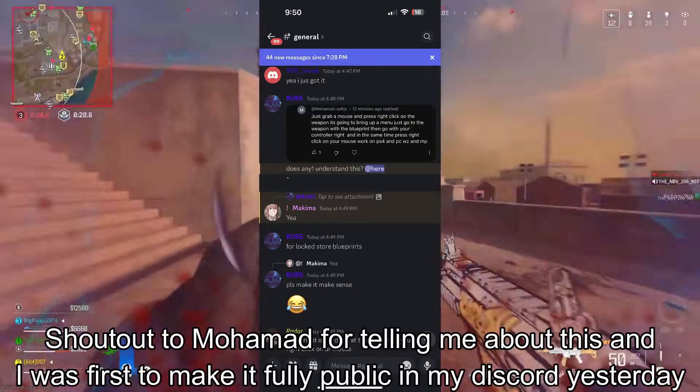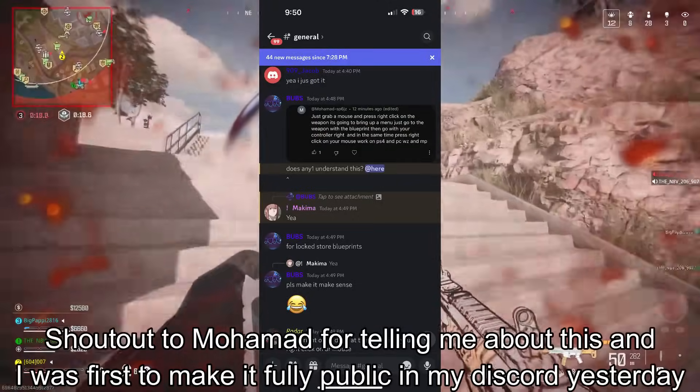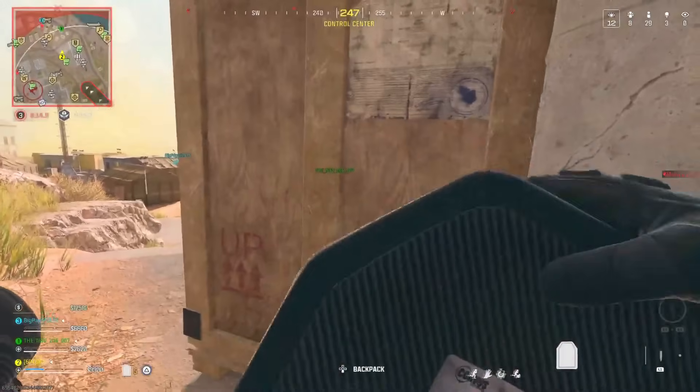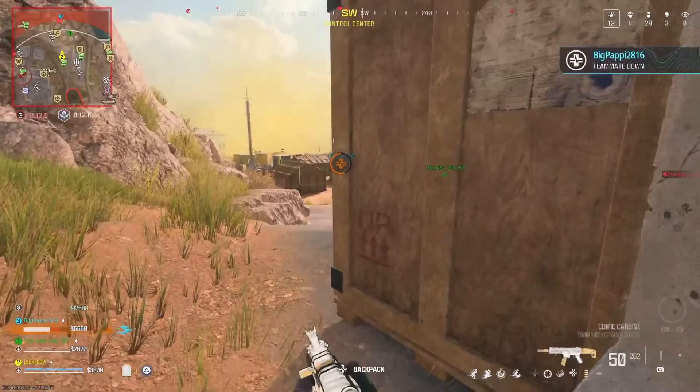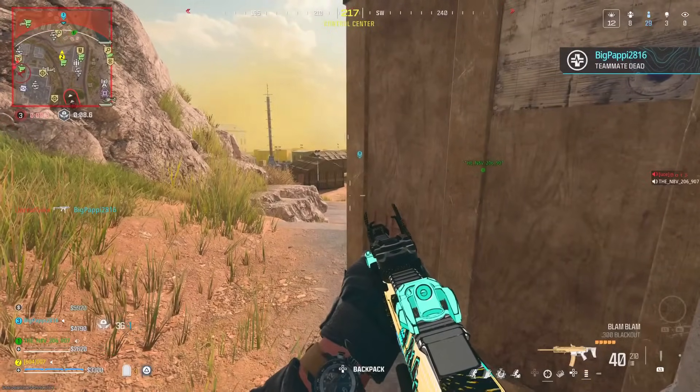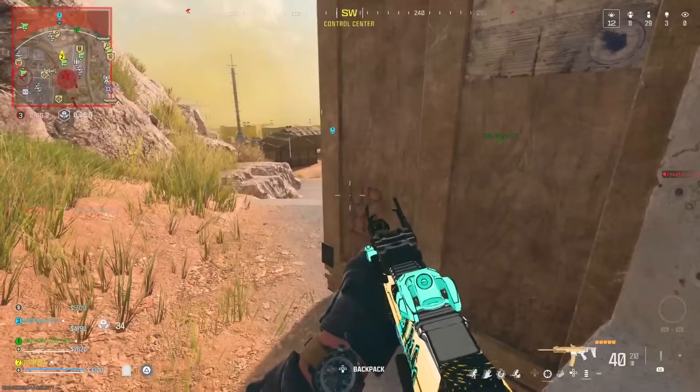What's up YouTube, it's your boy Bubs here back with a brand new video. Today I'm going to be showing you guys an instant store blueprint glitch where you can use your locked store blueprints or even other locked guns instantly online — Warzone, multiplayer, anything.